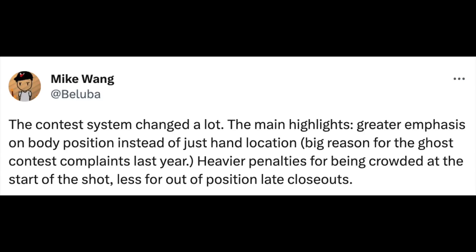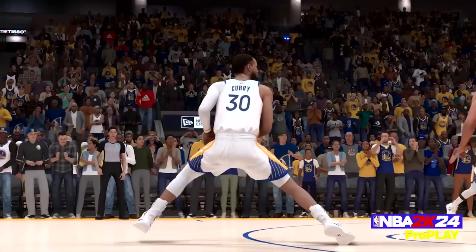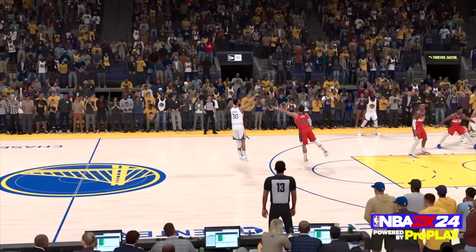The contest system has changed a lot. The main highlights: greater emphasis on body position instead of just hand location — a big reason for ghost contests — and heavier penalties for being crowded at the start of your shot, but less penalty for out-of-position late closeouts. If somebody's standing in front of you when you start your jump shot, that's a heavy contest. But if you're pretty open when you pull up and they start running after you, you won't get contested as much.